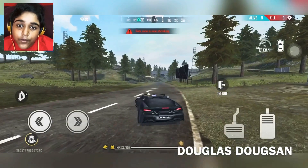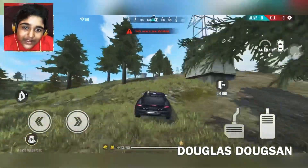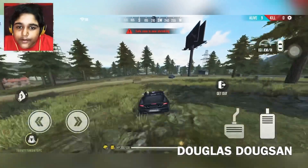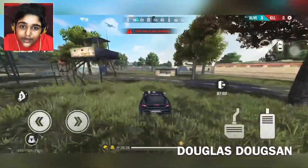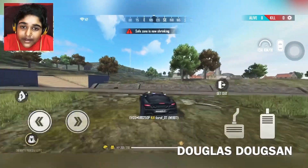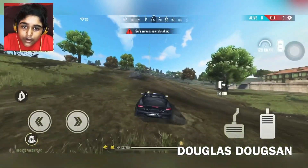That animation looks pretty sick. We're moving now. You can also see there are jeeps and normal trucks in the game. There's a blue truck, a jeep, and what looks like a white GTR. There's a big jump here — we're heading into the safe zone.